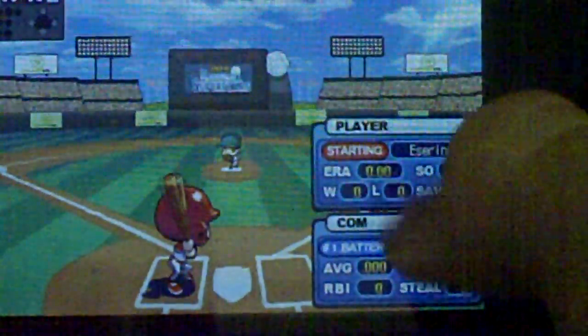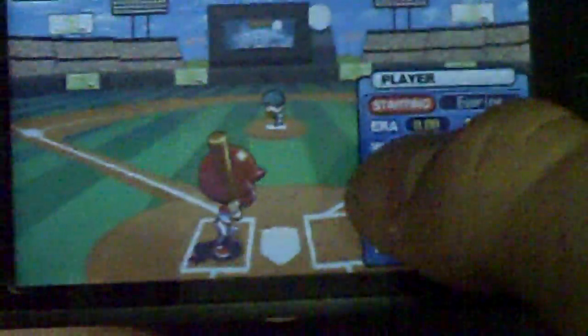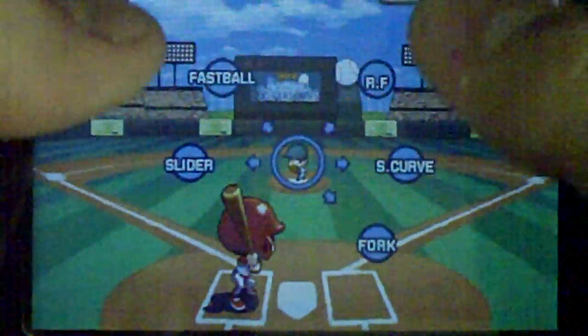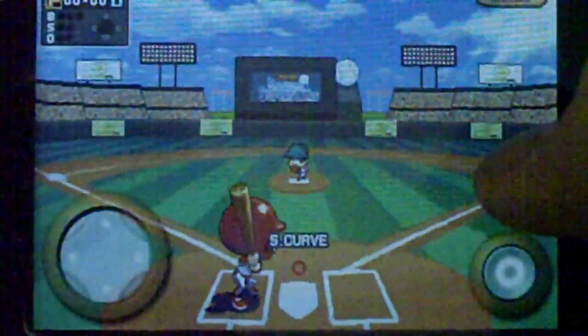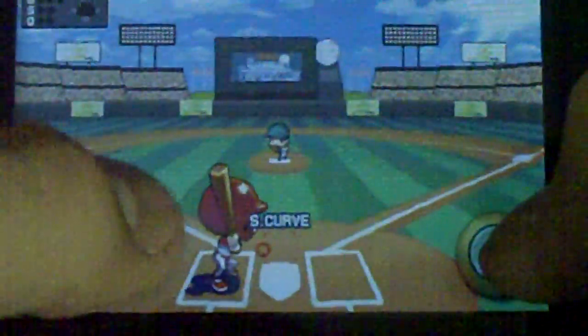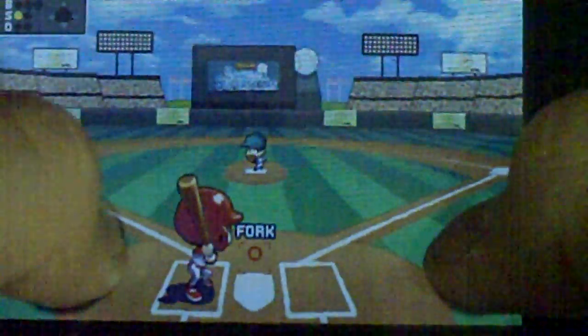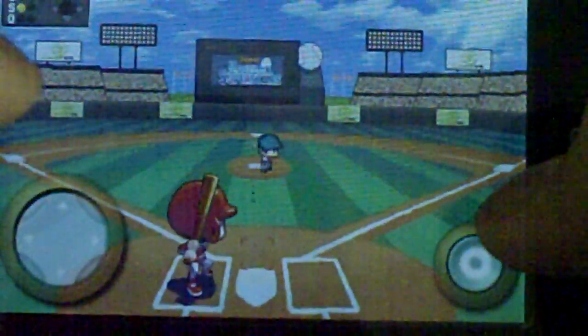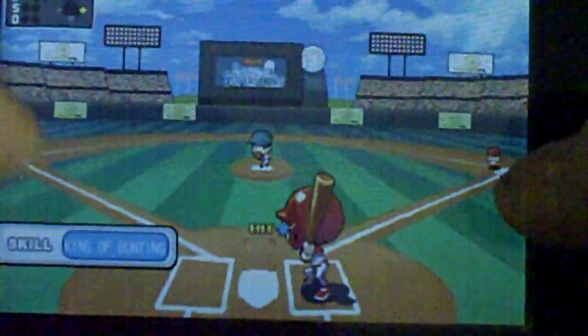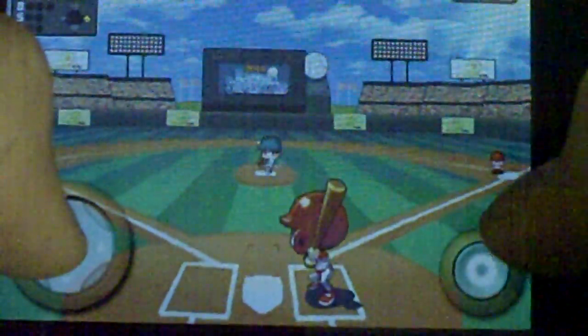This will give you the player who is up. George is up — his average is zero, home runs nothing, RBIs nothing, and steals nothing. Right here you can pick what you want to throw. Let's throw a curveball. You can use a directional pad to put it wherever you want, then press that button to throw it. Now let's throw a fork — sounds pretty sweet. Apparently my guys are lazy and don't feel like throwing the ball to first base.